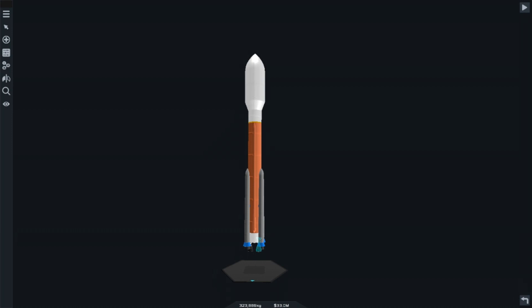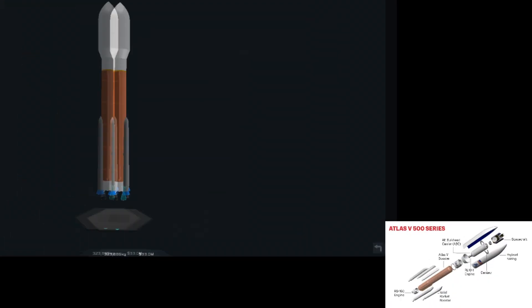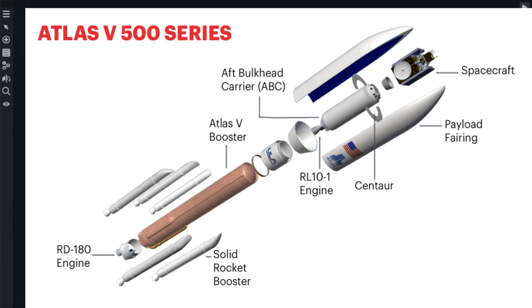Welcome back to Simple Rockets 2, where last time we made this Atlas 5. I'll show you a picture of what it's meant to be copying. Here it is. So yeah, that's what it's meant to be — it's nothing like it, so we'll get that off the screen.